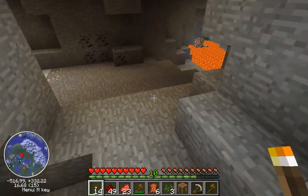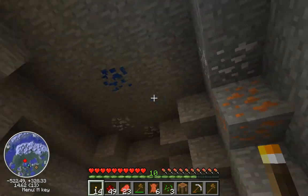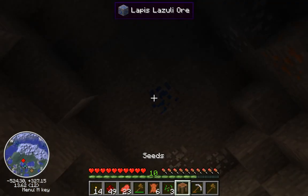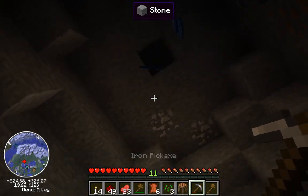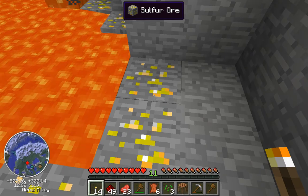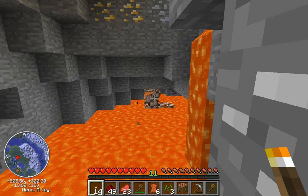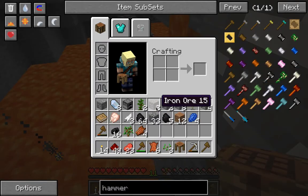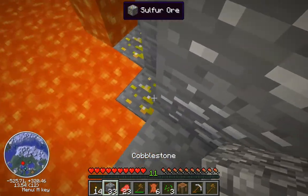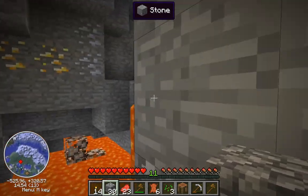Let's just go down here. Tin, lapis lazuli, copper, and all sorts of materials here. Sulfur — what is sulfur used for? Does anyone know if it's used for anything in this? I don't know, probably is, but I'm not going to bother figuring it out. Doesn't sound too interesting — just smells weird. Smells a little eggy.